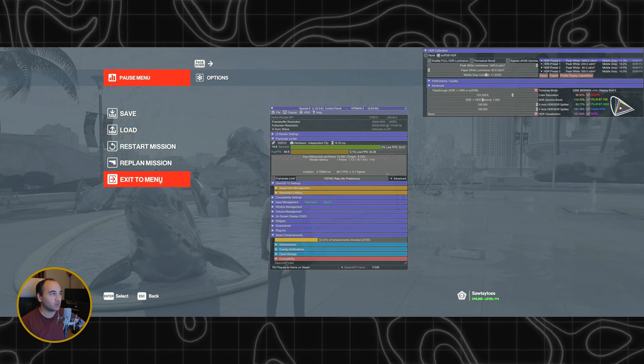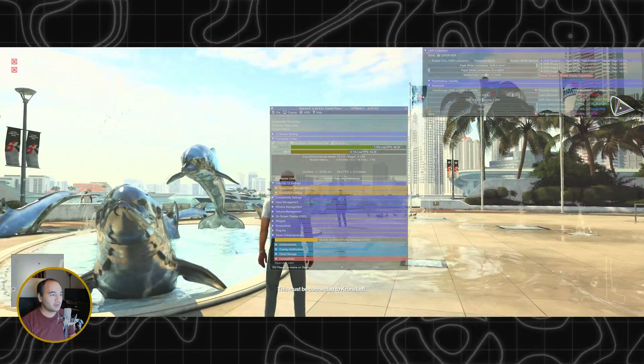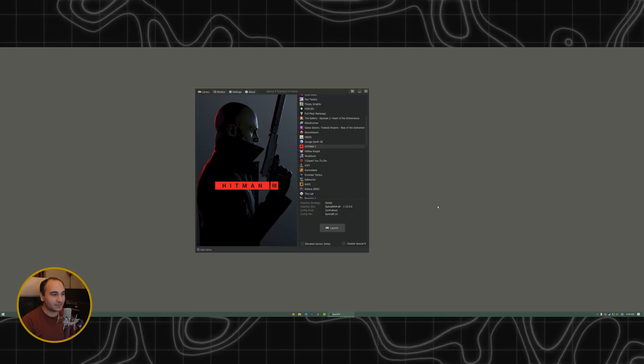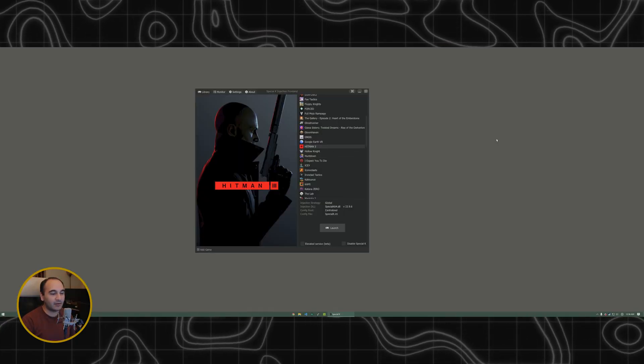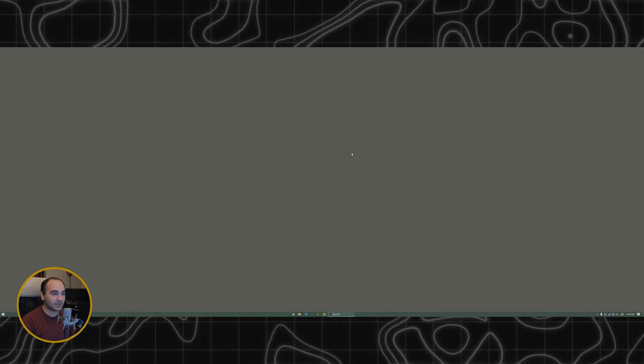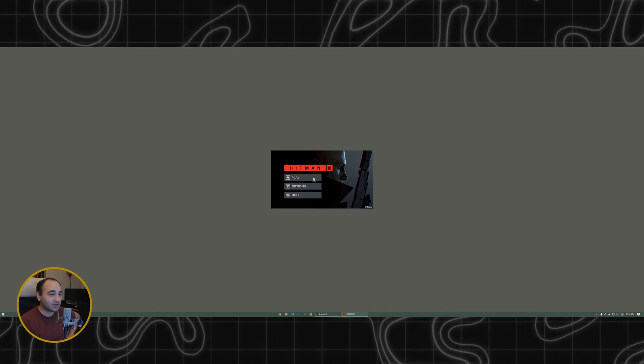If I get rid of the Perceptual Boost, then this looks more normal. This red looks better than the native — when you're in the native, the red looks more orange. That sky is very bright. So I've got to stop Special K and run the game again, but not with Special K this time. There's a way to do it if you right-click here and go to 'Launch without Special K.' As far as I know, that should launch the game without Special K, which is convenient. I can go to Steam and do it, but this launcher is nice when I'm trying to do a video.